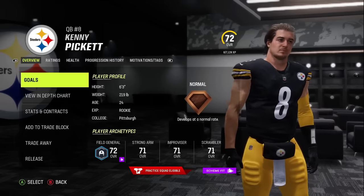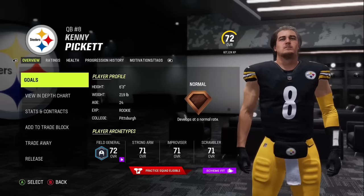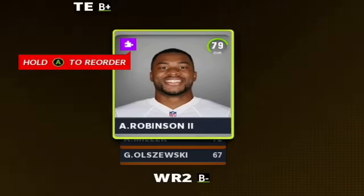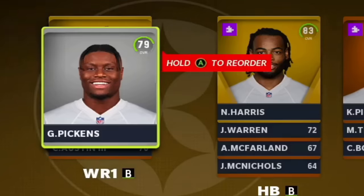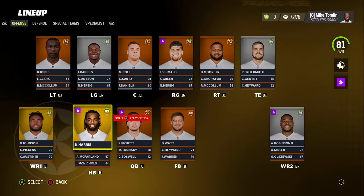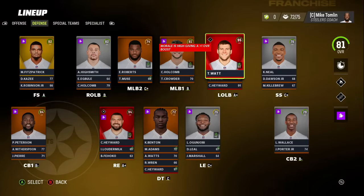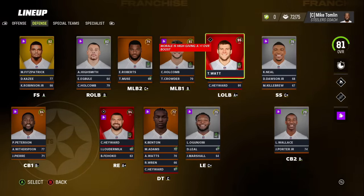Kenny Pickett is our starting quarterback, at least for now. Receiver number one is Deontay Johnson, number two is the new pickup Allen Robinson from the Rams, and obviously you cannot forget George Pickens. Najee Harris holds this run game apart. TJ Watt, Cameron Hayward, and Mika Fitzpatrick might have permanent back damage for how bad they're going to have to carry me in this series.